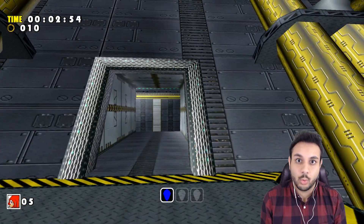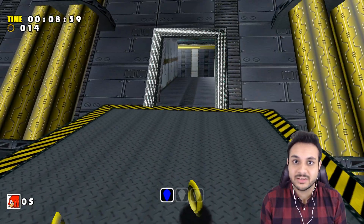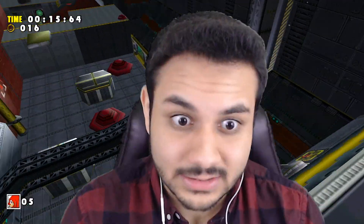You're telling me through this door is the pool? This stick controls the entire ship. And through that door is the pool. Either push or pull the lever to control the ship's tilt. What? That don't make no sense!